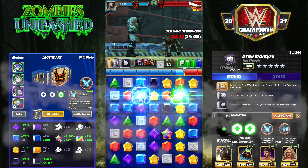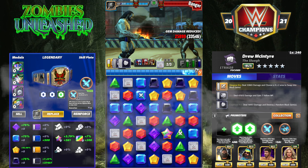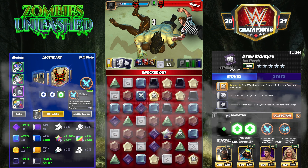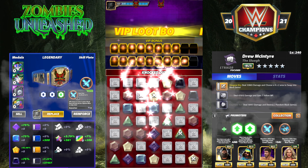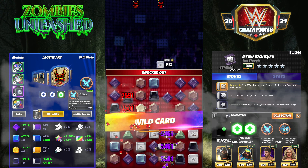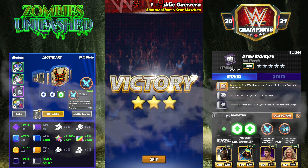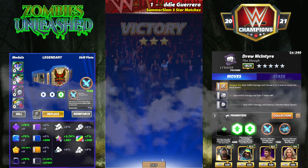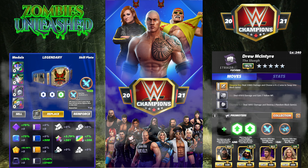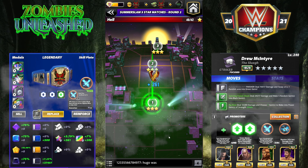Now we're going to get to the last two movesets, which I would say are the ones I like the most. The tricolor one is pretty slick as well, but the last two are a three-star and then a five-star with really big power gems. I had Two Words For You going off there.